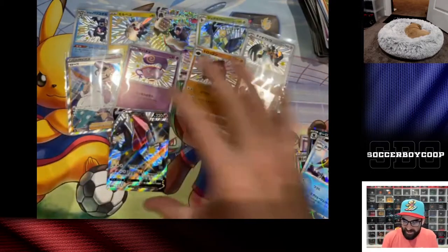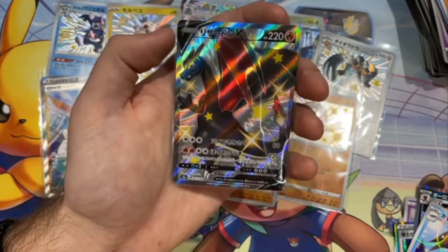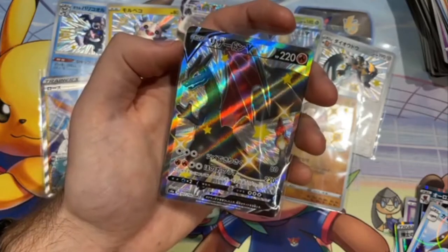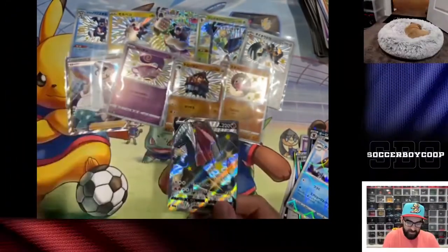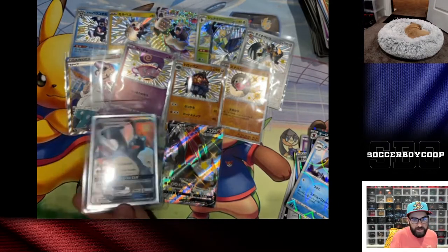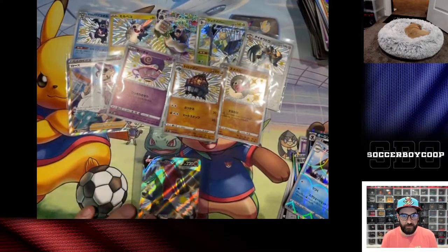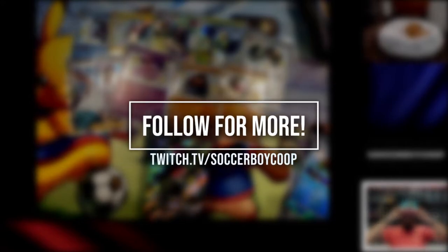A double shiny pack with the Charizard. I have not pulled this in Champions Path yet — this is my first version of the shiny Charizard from Champions Path. I have it from Hidden Fates, so now I have two shiny Charizards. We got two shiny Zards! These are all the shinies we pulled today — we had some good pulls!